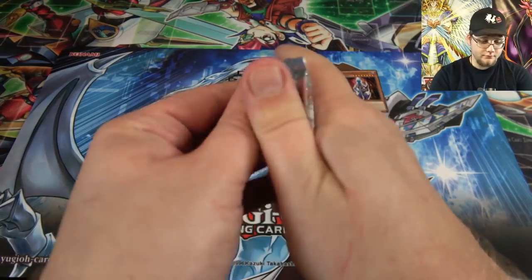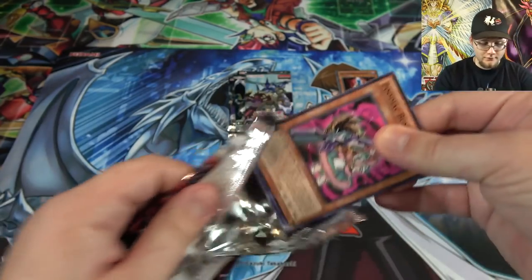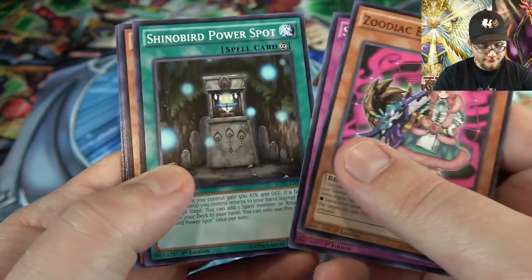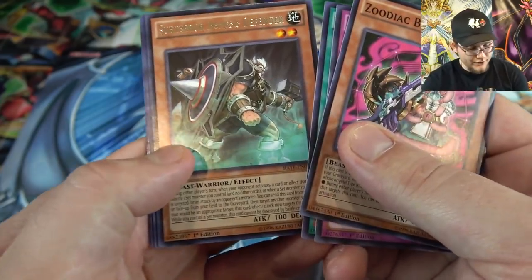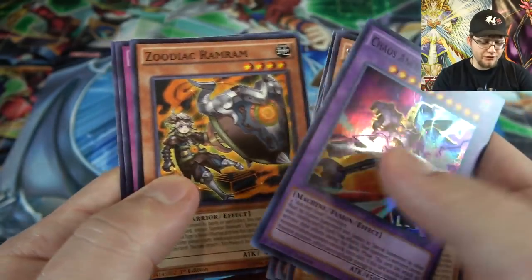Raging Tempest — a lot of these were guaranteed holos by the way. We got Zoodiac, Subterror Nemesis Defender for a rare, and also Chaos Ancient Gear Giant — not bad either. That's actually a pretty good super rare.